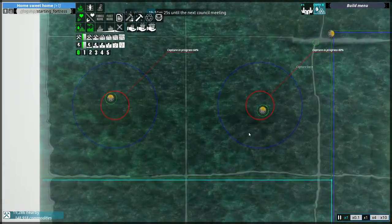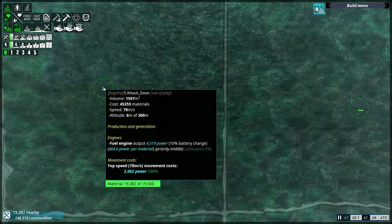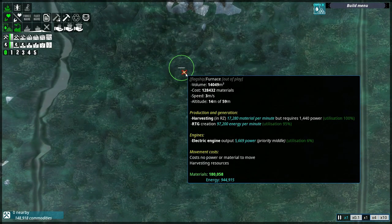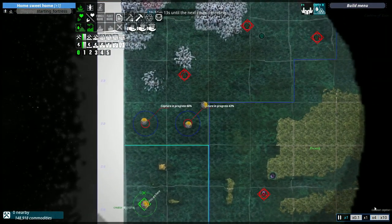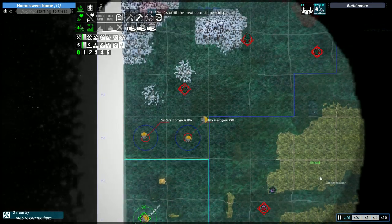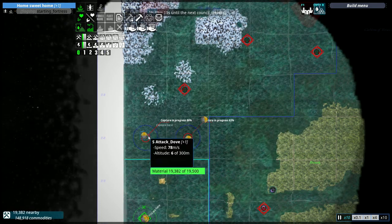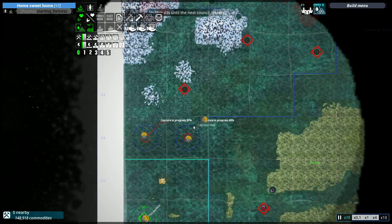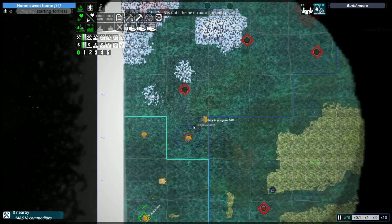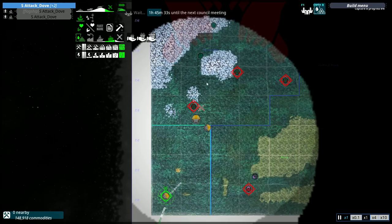I'll let the two Attack Doves attack for now. Two attack doves — they may not cost very much, but these guys are actually pretty good. I think I'll be able to take this with just two of them, even though it costs about three attack doves. I've also not decided if I want to allow capturing vehicles in this campaign. It is a little bit cheap to jump on an enemy ship and just shoot the AI out, but I do like resources. First battle, let's go.